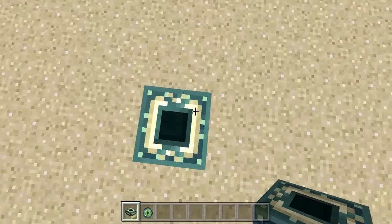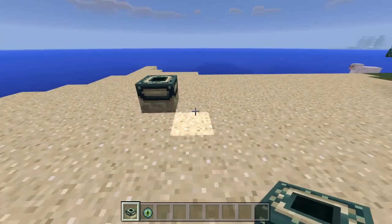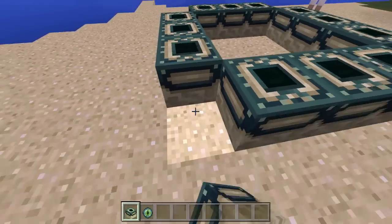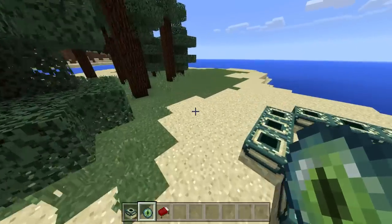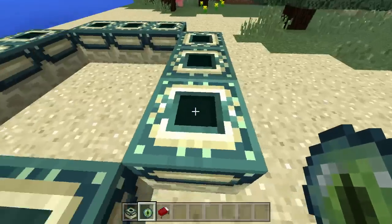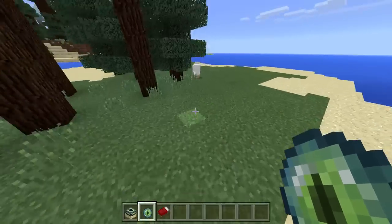You'll probably find this End Portal block in a stronghold. You can find how to locate a stronghold in another video. Usually when you find the End Portal it's like this — turning dark. To get the Eye of Ender, you're gonna want an Ender Pearl and Blaze Powder. To get Blaze Powder, you need to go to the Nether and defeat some Blazes, so it's pretty challenging to get to the End.